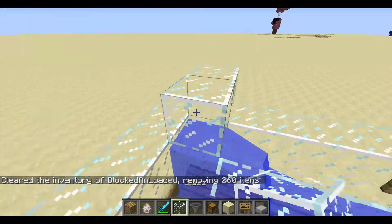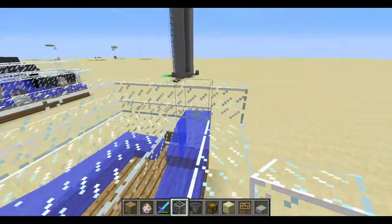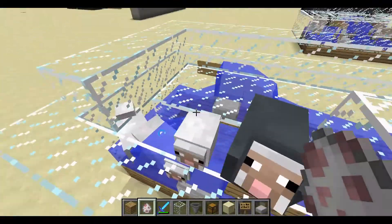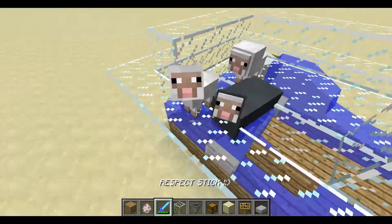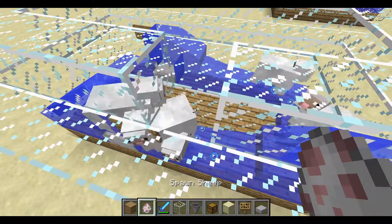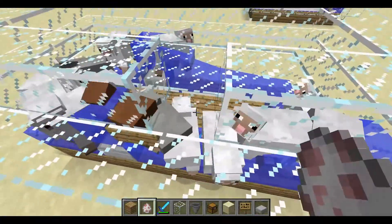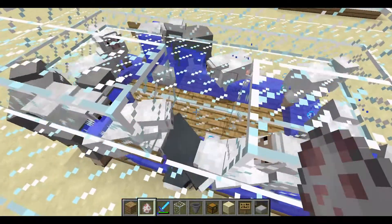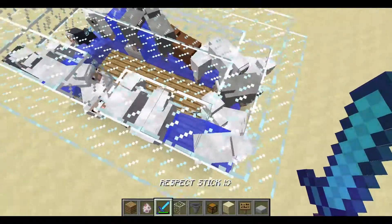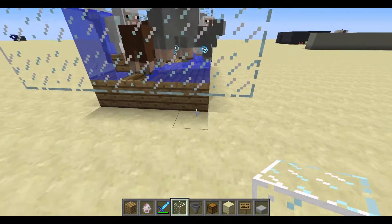Put a ring of glass going around to make sure the sheep can pass through. Now spawn in a bunch of sheep. Before you do that, make sure you have a one-block opening to spawn them in. You're going to need quite a lot — in survival this may take a little while. The sheep should start pushing each other through. As long as you have enough sheep they'll keep going.